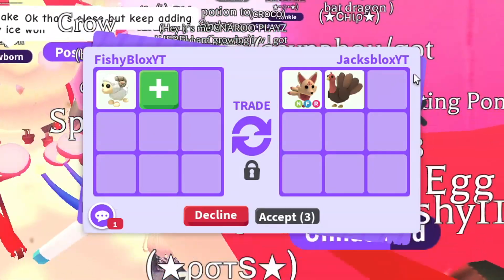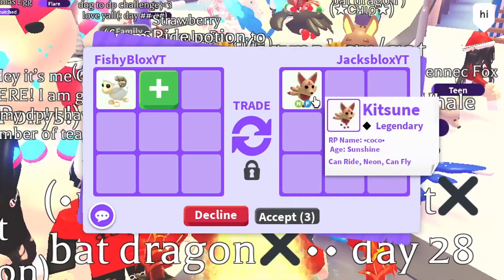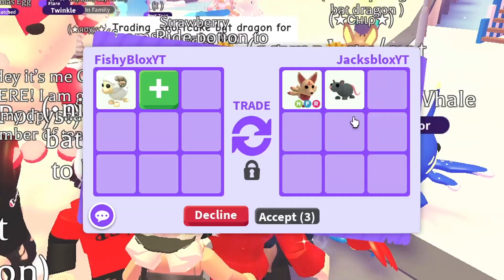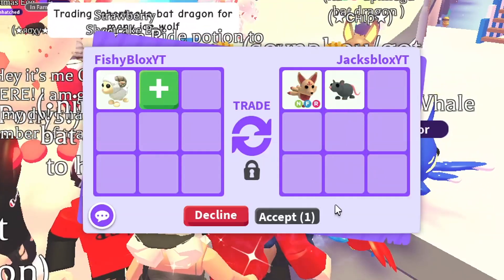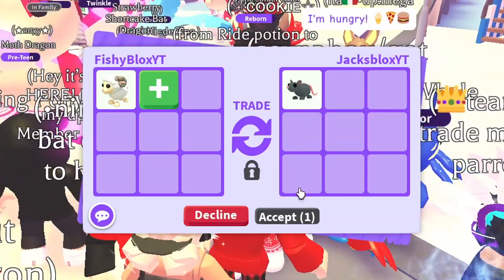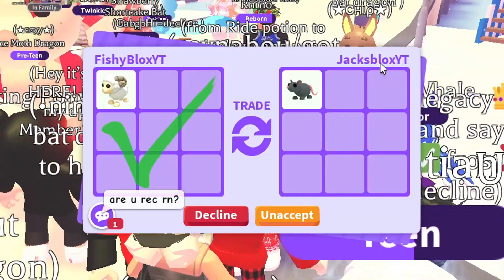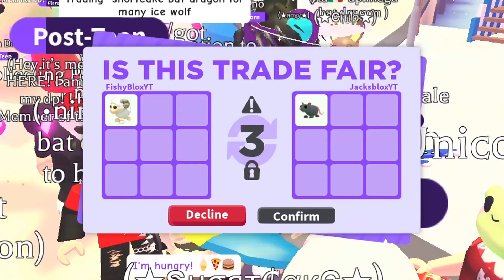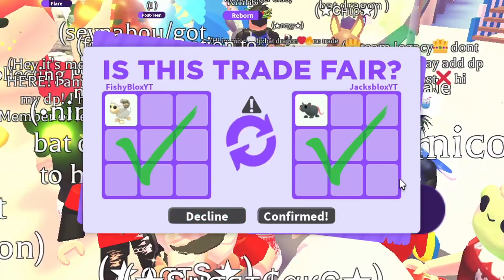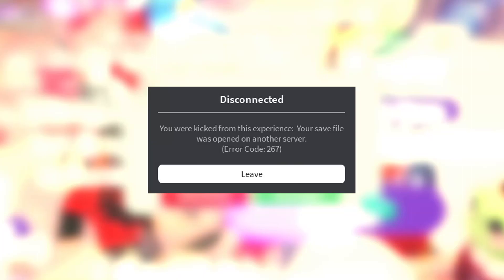Jacks Blocks YT traded with me — love the name. They offered a neon kitsune, and then also a rat. I'll take the rat too — I think rats look cool. I'm curious: what pet do you guys dislike the most in Adopt Me? For me it has to be the metal ox. I feel like everyone has a pet they won't trade for — comment down below, I want to read all of them.